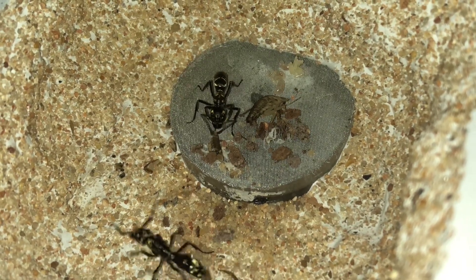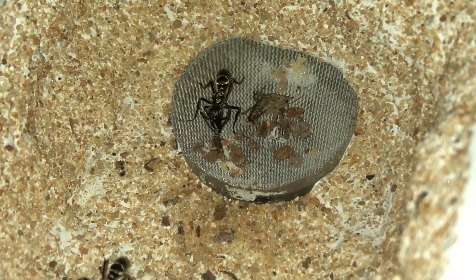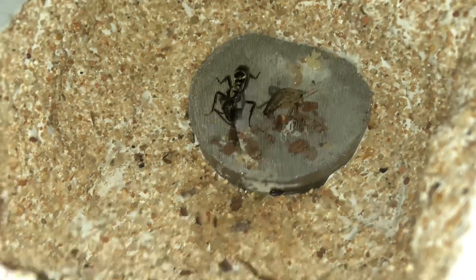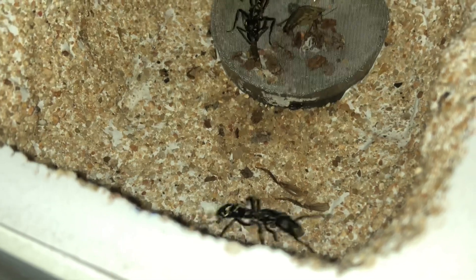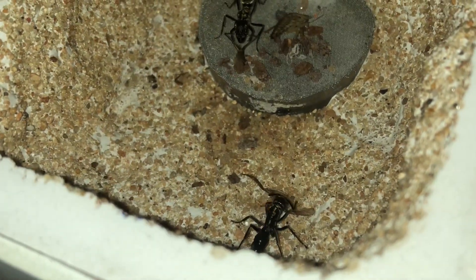Unlike most ants you're probably accustomed to keeping or seeing, these more primitive ants do not have the ability to regurgitate food. They have to put the food directly on the larvae, and in some cases it's better to have it snipped into smaller bits.